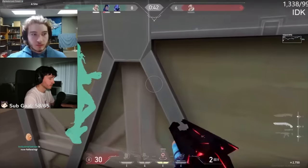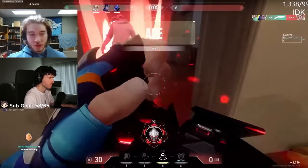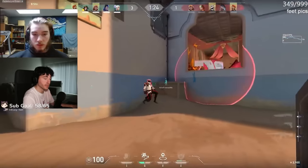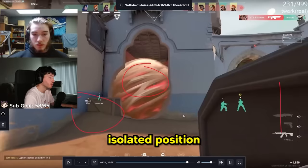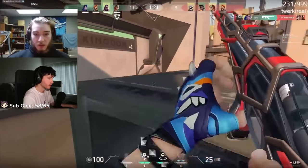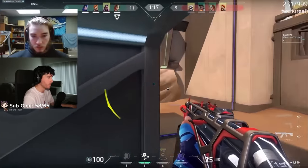Jiggle peeking with the Shorty — maybe he thought Silva was closer. Look, same TP we talked about earlier: he's covered from elbow, hookah smoked off, covered from back site. It's such a good isolated position. Look at that — he's already pre-firing the elbow player because he knows that's where people play.